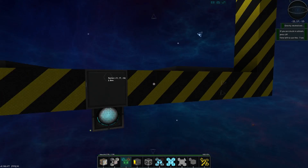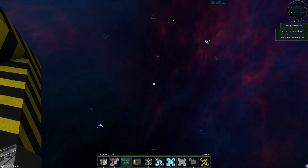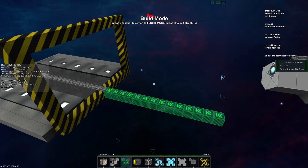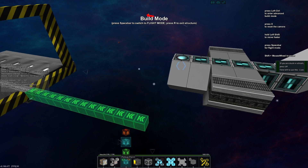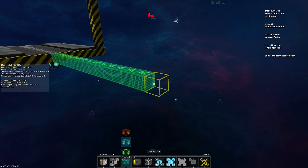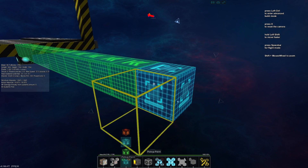If you jump out and fly over, you can see where it was joining up, but you can't see it — it's only visible in build mode. We'll jump back into build mode, and for our ship to actually be able to access this and dock to it, we actually need the pickup point — the blue one.